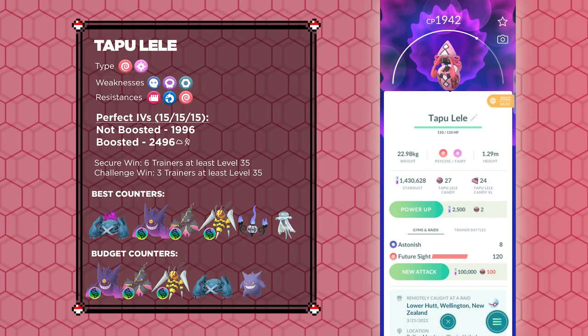Like I mentioned before, Tapu Lele is a psychic and fairy type Pokémon. It is weak against only three types: Ghost, Poison, and Steel. It has a double resistance to Dragon and Fighting type attacks and a regular resistance to Psychic. Therefore, your aim should be to bring your absolute best Ghost, Poison, and Steel types.